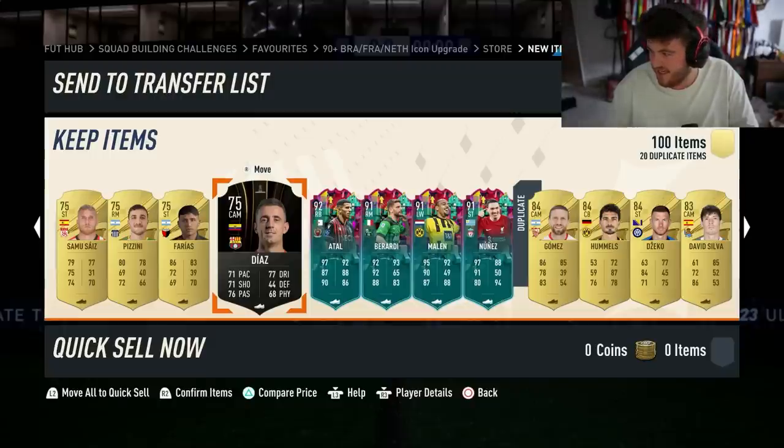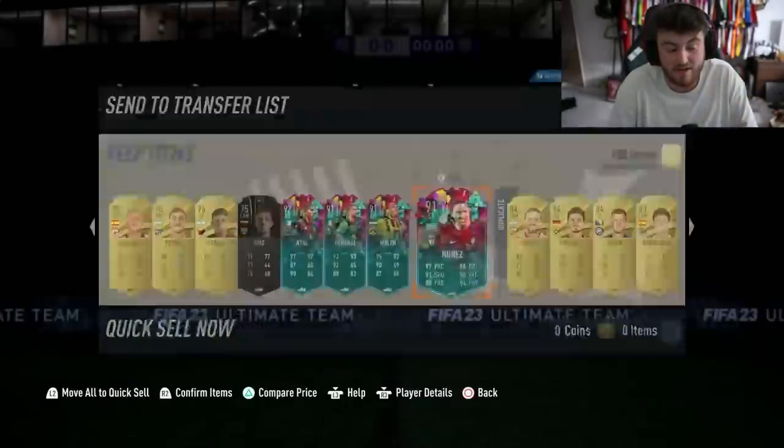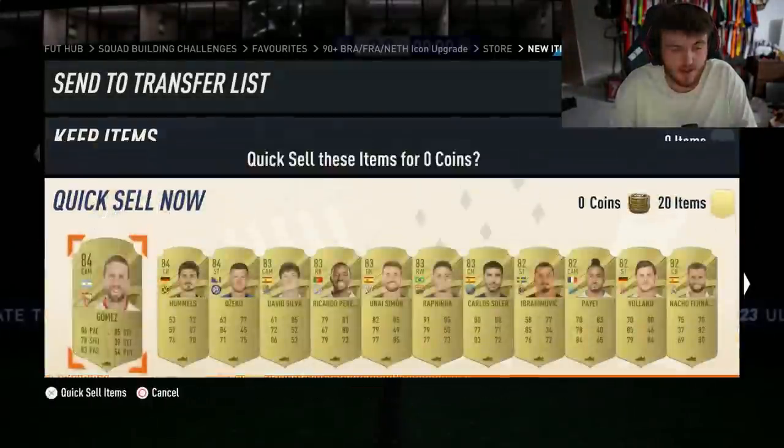Atal - I have no idea how much Atal is. I feel like we just did pretty well there. Marlon's worthless, Berardi's worthless as well. Atal's worth about 70k. We probably made about 800-900k there. Darwin's good though - I really want to get the upgraded Darwin card so I'm actually quite happy with that. That was a pretty decent pack to be fair. We'll take that - it was solid.